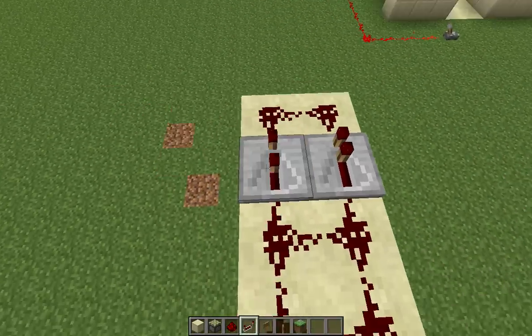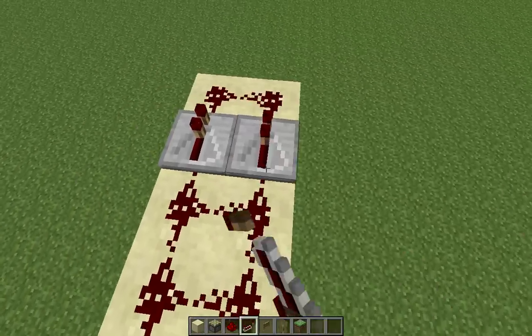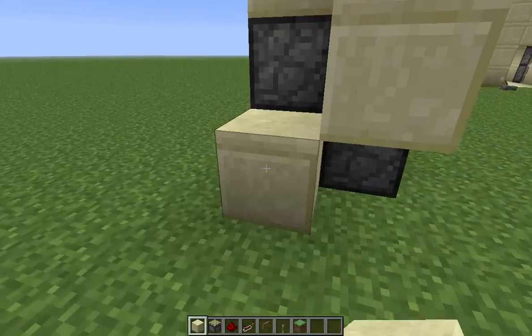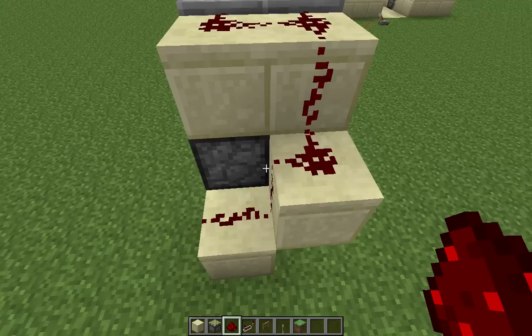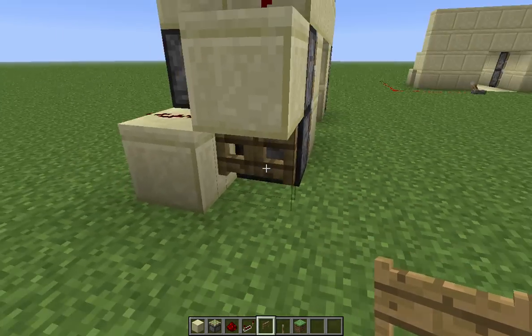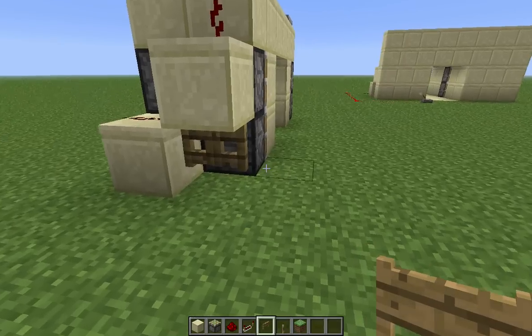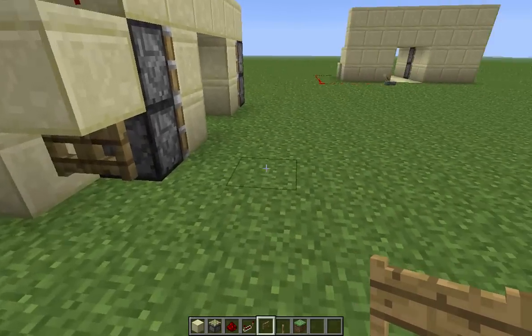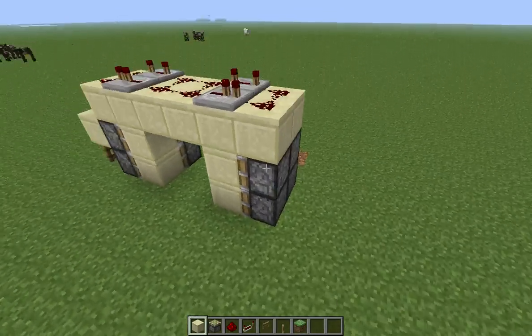And then put redstone dust like this on the side that the door is going to come out from. Repeaters on one tick. On the other side, repeaters on four ticks. And then on each end, just build out diagonally like this and place a fence gate. Or you can use any block that causes a block update, like a powered rail or a trapdoor. And same on the other side.